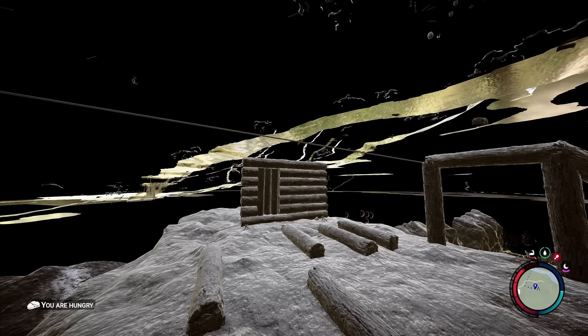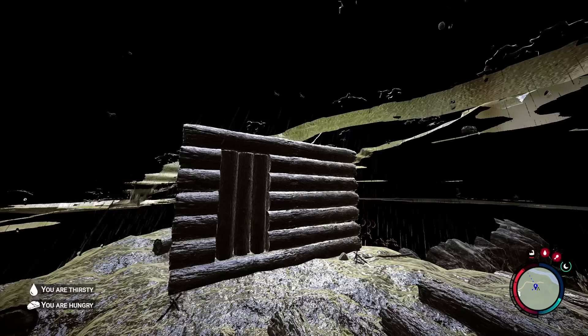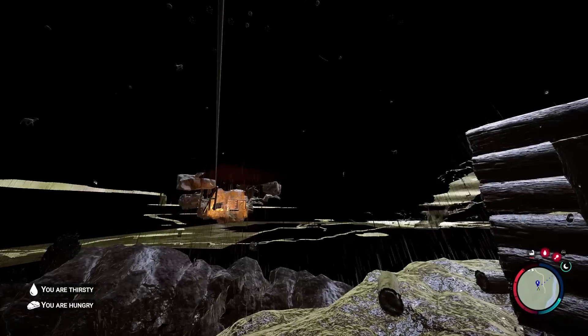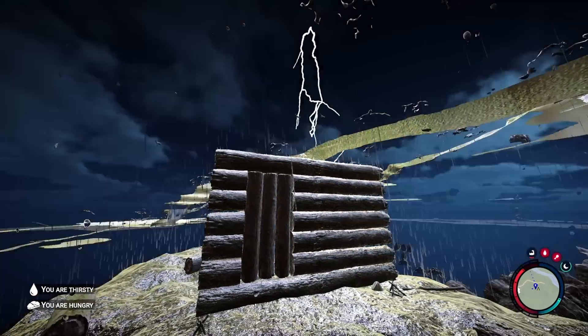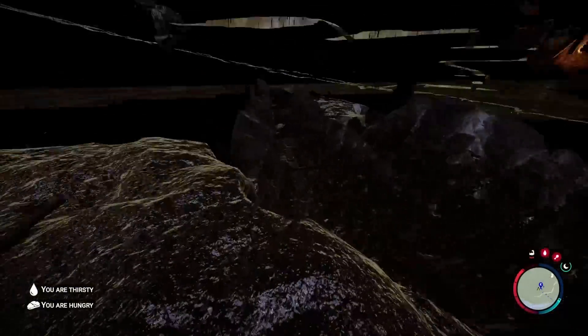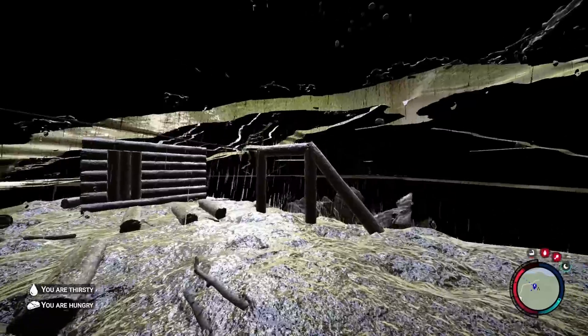I'm going to show you a totally insane exploit in Sons of the Forest that's going to give you the best base location in the entire game. Nobody will even know where you are, but you'll be able to go here whenever you want. Right now we are out of bounds in what I like to call space - there's no actual space in this game, but this is as close as you'll get. I'm precariously on a rock that has collision underneath the map.